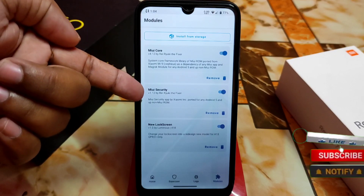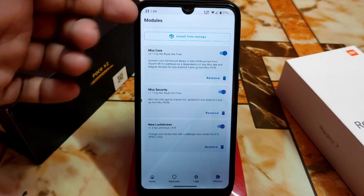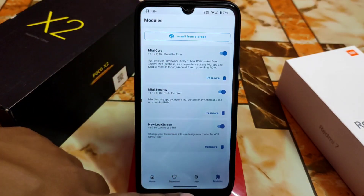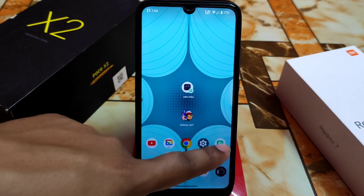First of all, download MIUI Core and MIUI Security applications — both are the very latest versions. You will get the links in the description. Download and then flash MIUI Core first, then flash MIUI Security, then reboot your device. You will get the MIUI Security and Game Turbo applications.